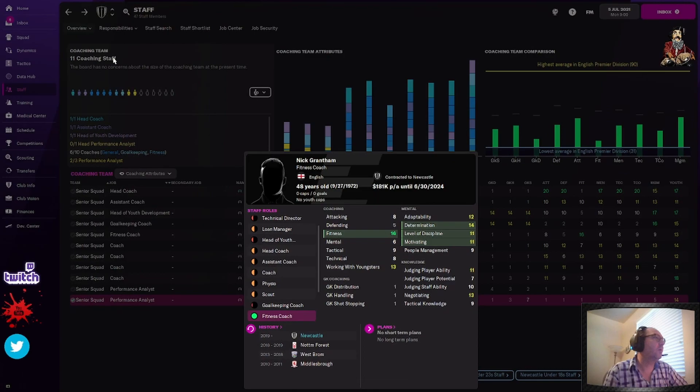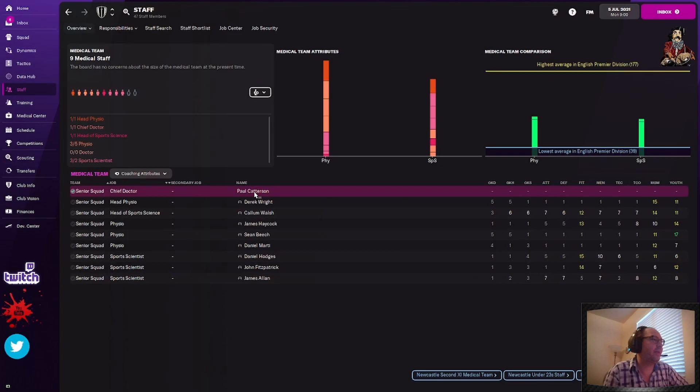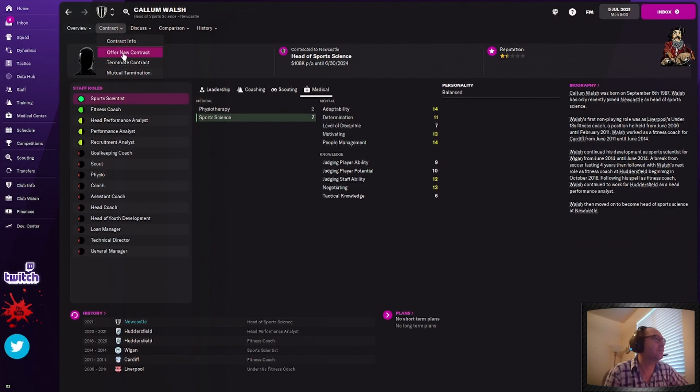Now what are we going to do next? Medical team — we're going to do the same thing with every one of these teams and check coaching attributes. Chief doctor — you don't really have to worry about the chief doctor. You have no control over that — you can't hire or fire them. Just leave them. Head physio is 20 — his job is secure, that's what you want. Head of sports science has a sports science rating of seven as head of sports science — you're fired. Hit the door.